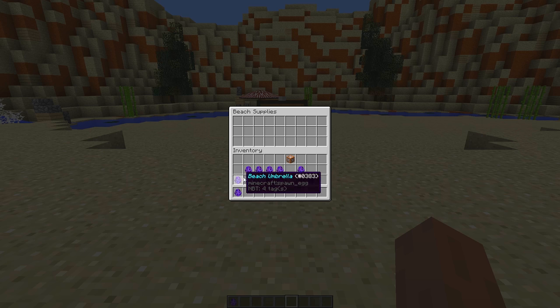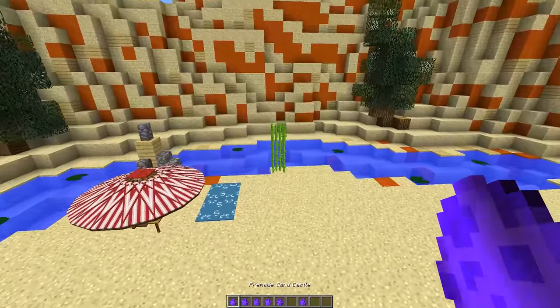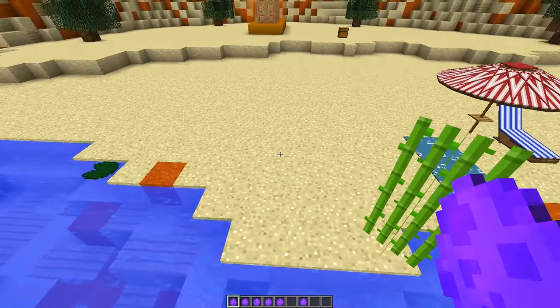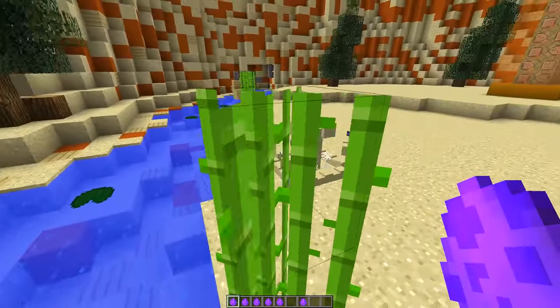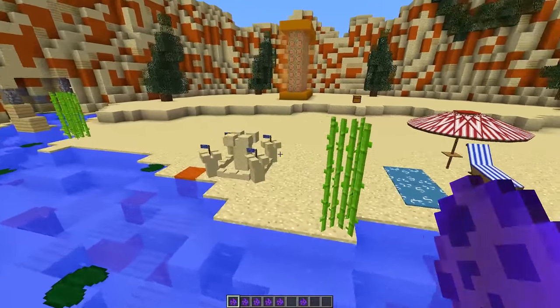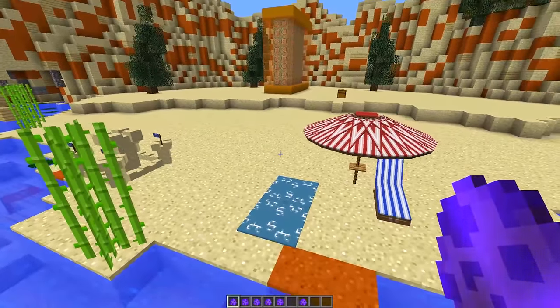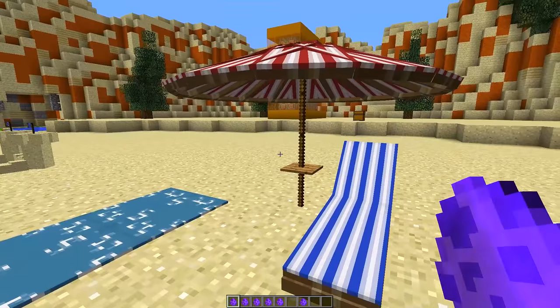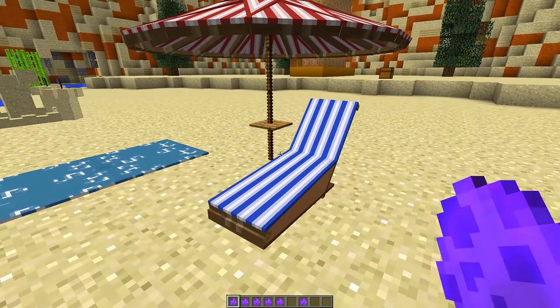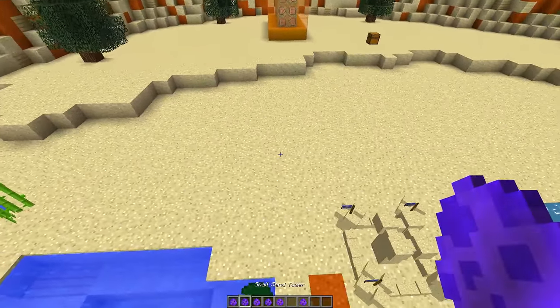Going back over to our beach, we're going to put a little sandcastle around about here — look at that, we can actually decorate our beaches and have sandcastles on them. I just love these one block command creations, they're so awesome to use, and you can get this stuff in your world without using any mods — all you need is one command block.